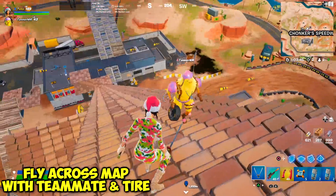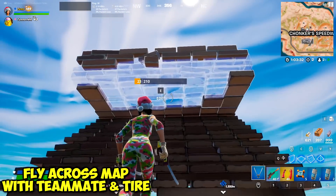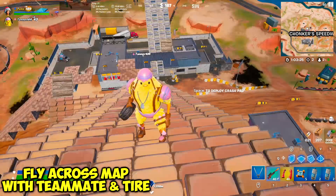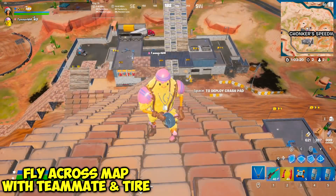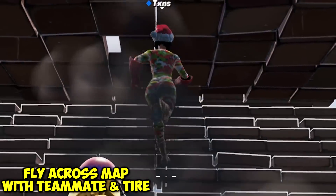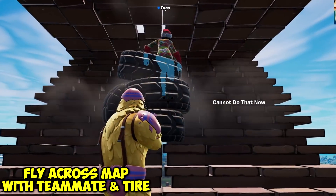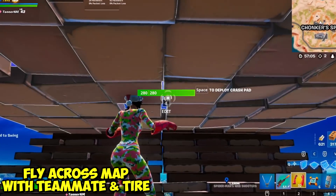Apparently you can fly across the map with a teammate using a tire. First, edit the floor, run up to it, reset it, and your teammate throws the tire. The more you keep throwing and picking up the tire, the farther you go. We'll do this for about 30 seconds — you look like the Flash!